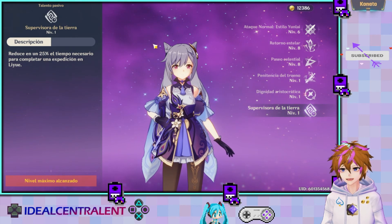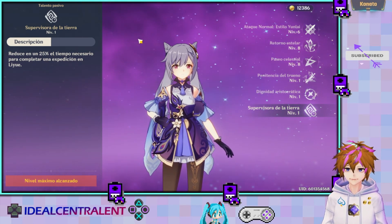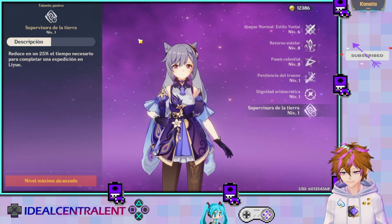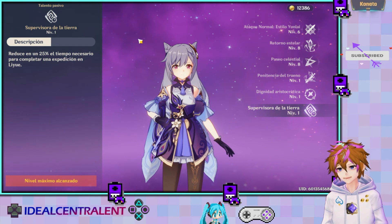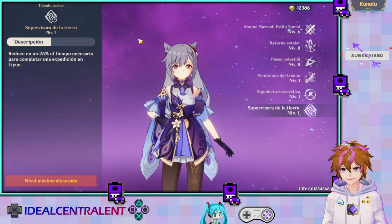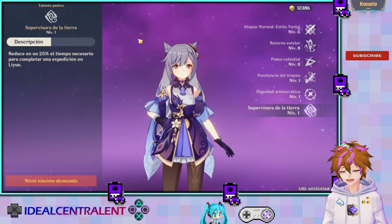El último talento pasivo reduce en un 25% el tiempo necesario para completar una expedición de Liyue, o sea básicamente vas a hacer las expediciones un poco más rápido.